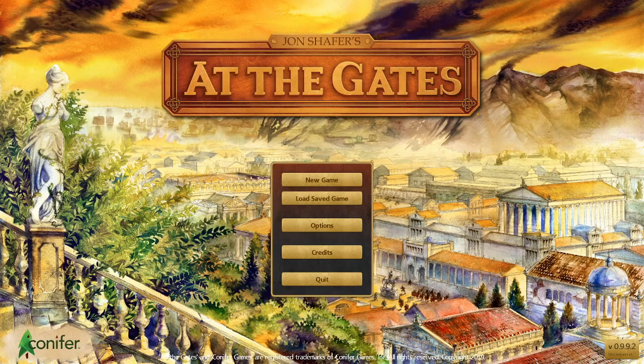Hello, this is Mesh, and welcome to some gameplay of a title called At The Gates. This title is coming out on the 24th of January, and it's a game that's been designed by John Schafer as a solo developer from start to finish. And who is he? Well, he is the designer of Civilization V.